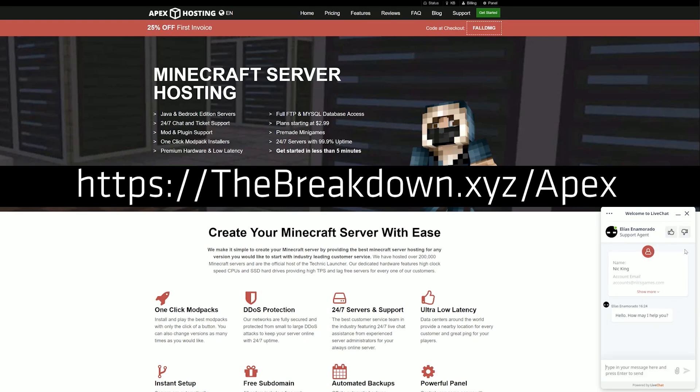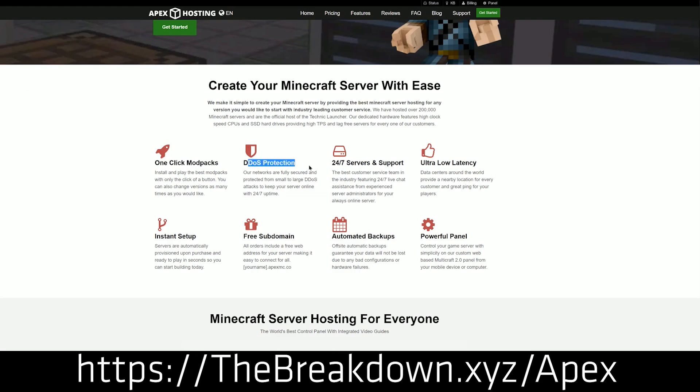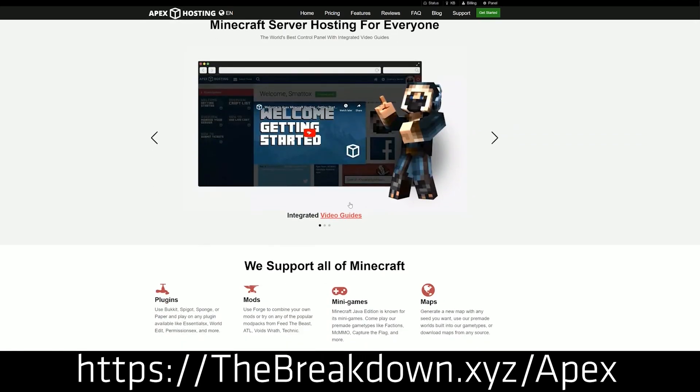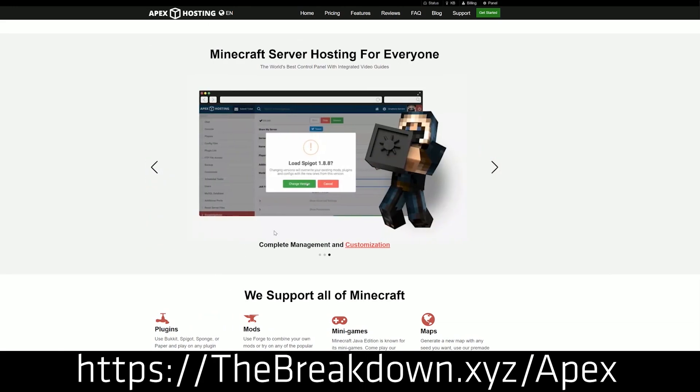Apex gives you your IP and you join your server — it is that quick and easy. If you want a great server, Apex Minecraft Hosting is the way to go. Check them out at thebreakdown.xyz/Apex. We actually host our own server, play.breakdowncraft.com, on Apex Minecraft Hosting, so not only do we love them, we trust them ourselves.